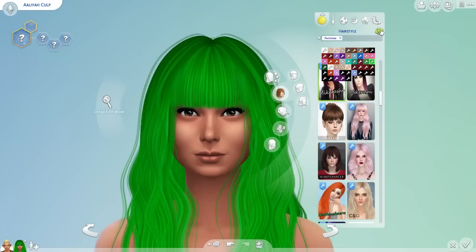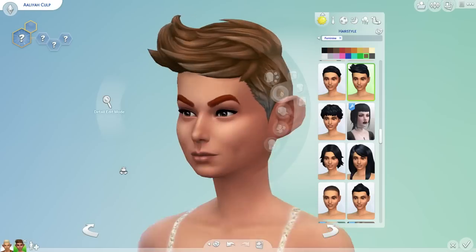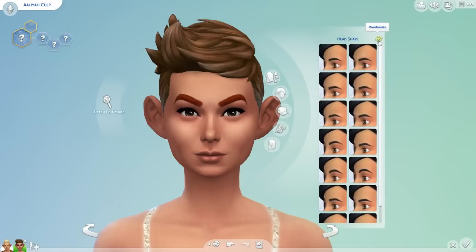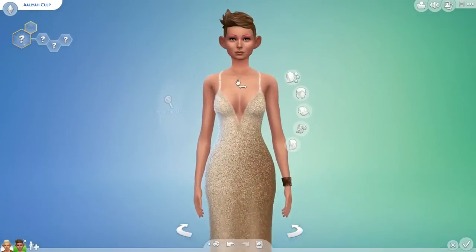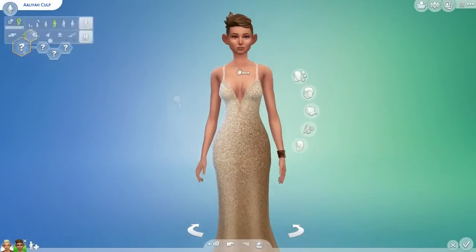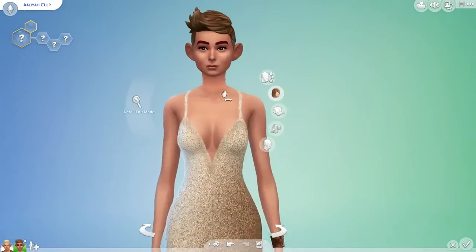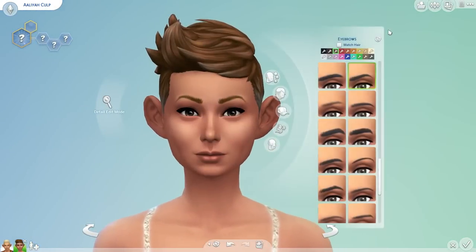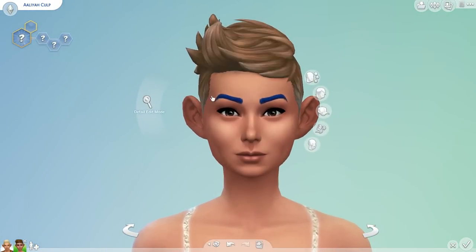Randomizing additional features five times each. And for the eyebrows, once again I uncheck match hair so we've got the different colors. We have to do this stupid zoom in and out thing again. Randomizing five times for eyebrows. Oh great, she has blue eyebrows.